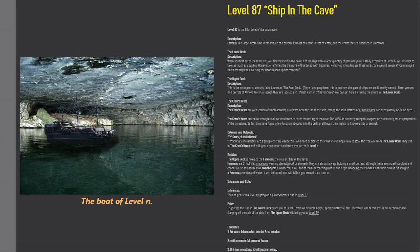Entities. The upper deck is home to the Falmus, the sole entities of this level. Falmus are two-foot-tall macaques wearing stereotypical pirate garb. They are almost always holding a small cutlass, although these are incredibly blunt and cannot cause any harm. If a Falmus spots a wanderer, it will run at them, screeching loudly, and begin attacking their ankles with their cutlass. If you give a Falmus some almond water, it will be tamed and will follow you around from then on.